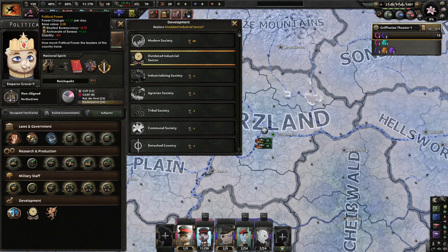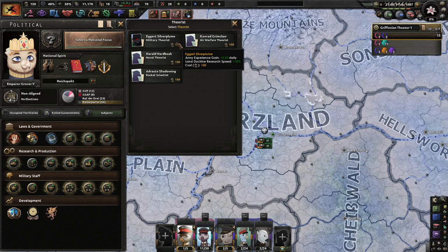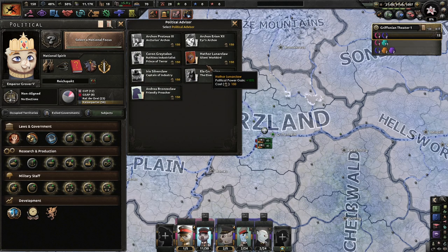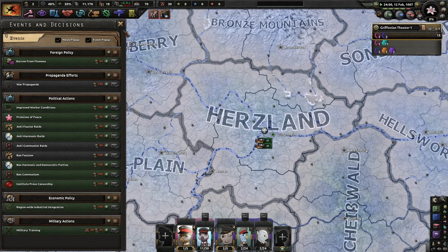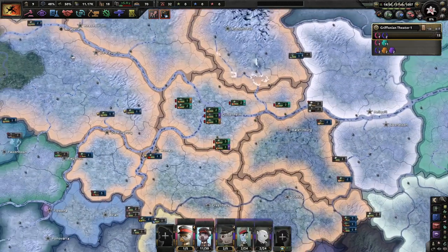Now we have enough political power but I know we're going to get hit a little bit depending on what happens. Nuclear scientist — I have a good feeling that I want this, because I don't ever usually get this. After our Lunar Claw, the earlier I get you the better it is. Right now we get 1.48 political power a day, but something tells me something's not going to be good that will happen to us.